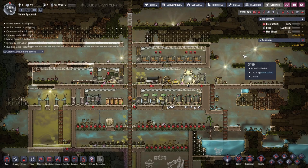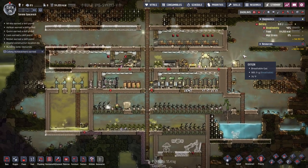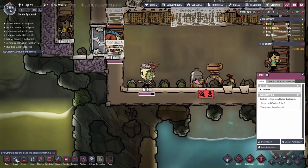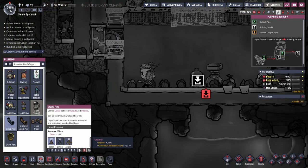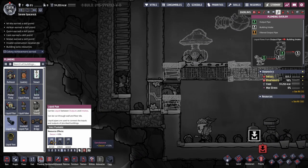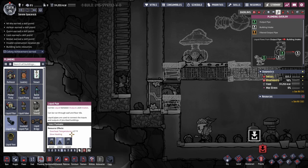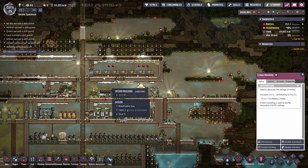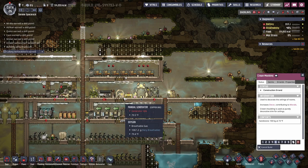Hello and welcome to Oxygen Not Included. This is episode number three on Serene Space Rock. I noticed that when you build something, you can actually choose different elements which give different effects. If I build these pipes out of sandstone it's 10% decor, but if I build them out of igneous rock I get plus 27 degrees overheat temperature and slow heating — pretty interesting. I never knew that. I'm going to keep it at sandstone for now since I have the most of that, but it's something I should look into later.